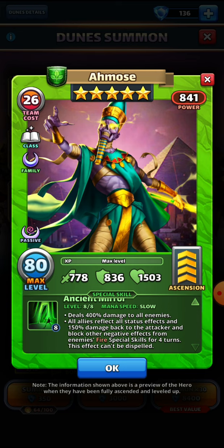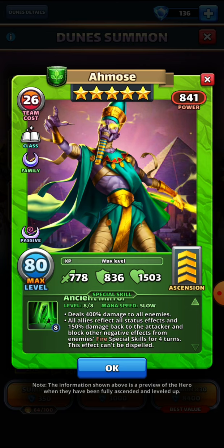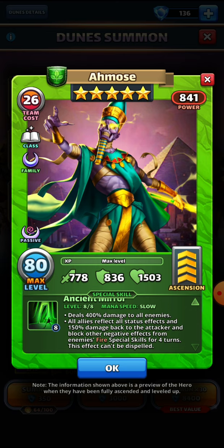With Amos, that 400 damage hit to all enemies is not conditional — regardless of whether there's a missing enemy or dodge is up, he's going to hit everyone. Above and beyond that, all allies reflect all status effects and 150 damage back to the attacker, and block other negative effects from enemy special skills for four turns, and the effect can't be dispelled. So two important things: don't bring red heroes against this guy, and if you do, be prepared to die.